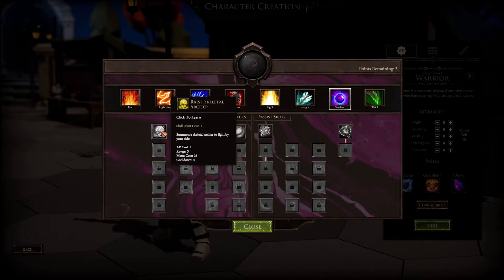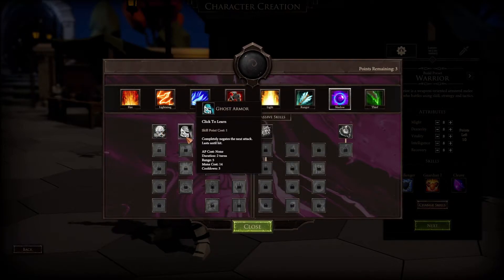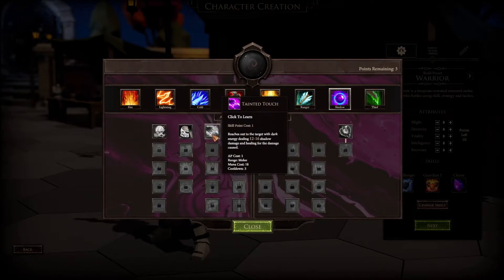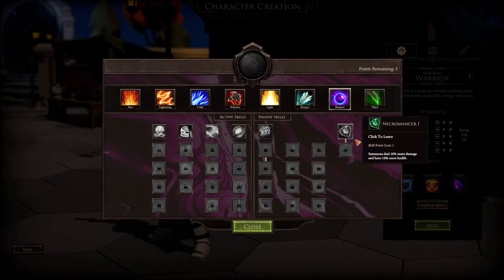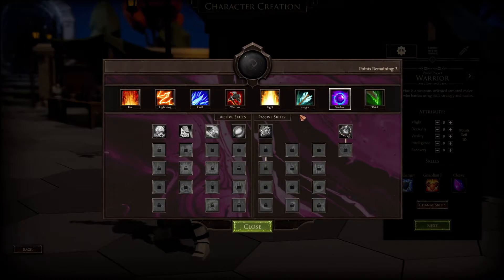What does shadow do? 'Raise skeleton archer' - oh my gosh! 'Summon a skeleton archer to fight by your side' - wow! So we can already make like a death knight class. And we've got tainted touch, blind - deal 20 additional damage to enemies below 50 health - and necromancy: summons deal 10 more damage. Interesting, so we can do a little death knight class.